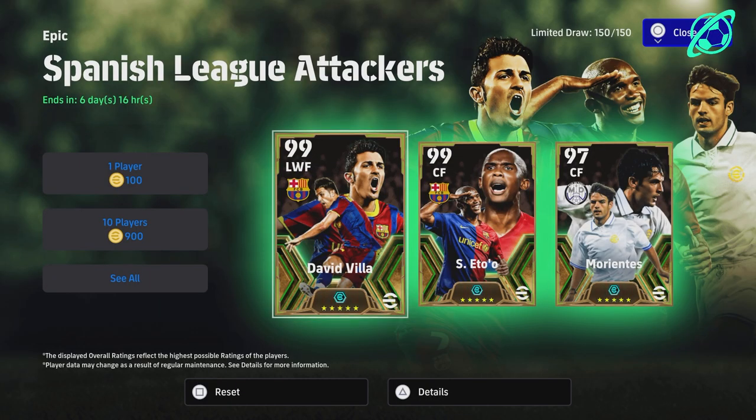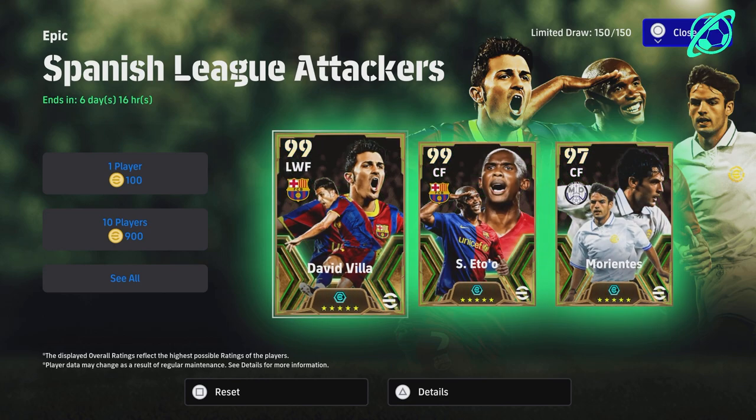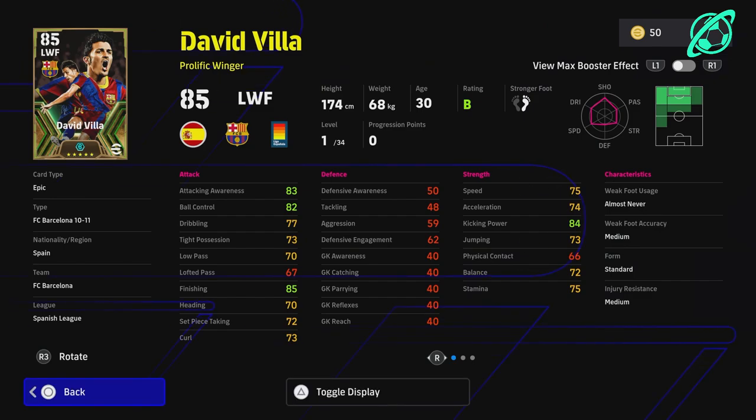Welcome back to the channel. We're back with another specific training guide for the new Spanish league epics. We've already covered Marientes and now we're going to take a look at David Villa and Samuel Eto.